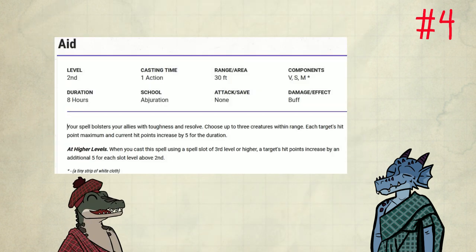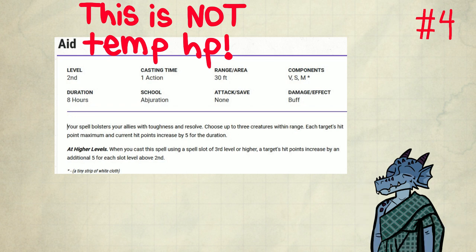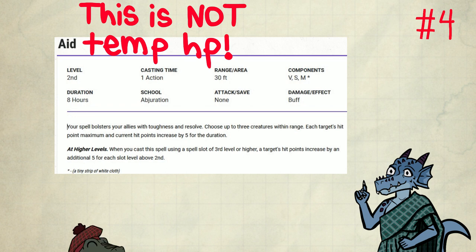Number 4: Aid. This is a pretty simple spell. It increases the hit points and maximum hit points of its targets. It can be used to bring up multiple targets from being unconscious. You should cast it before your long rest is over and reap its benefits for 8 more hours. And even the upcast is fantastic. It improves your party's sturdiness.